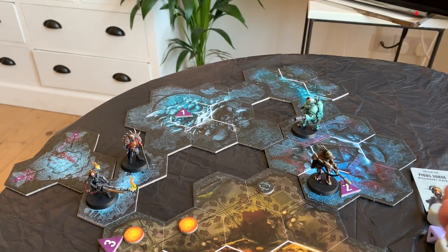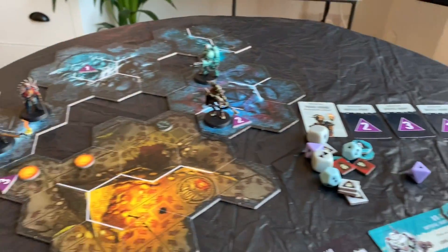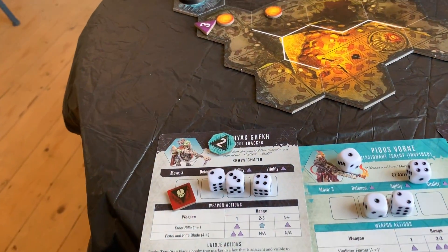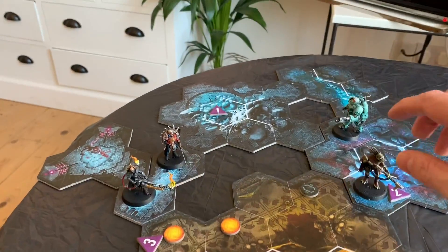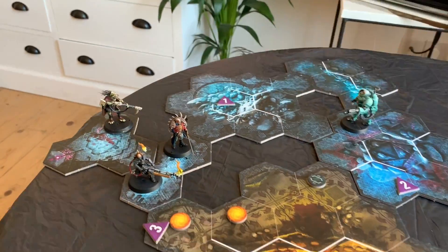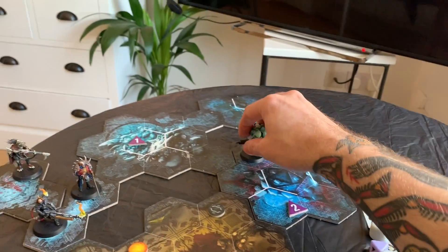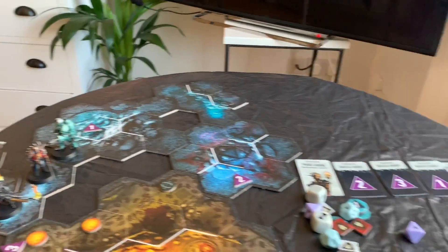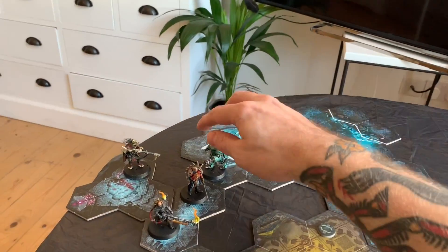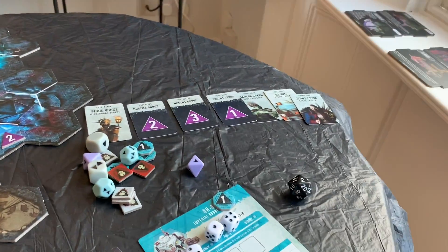And then lastly the traitor guardsman over here - twelve, no, thank god. Groot is going to spend all of his dice to move nine - one, two, three, four, five, six, seven. Then UR25 - he's going to spend three to move, one, two, three, and then he's going to use two of the destiny dice to move the last two into the maglev, one, two.